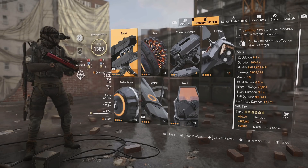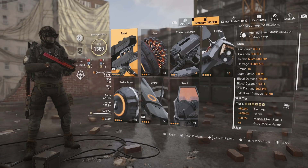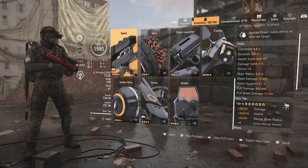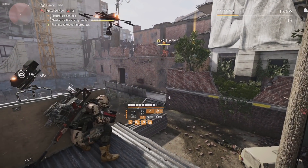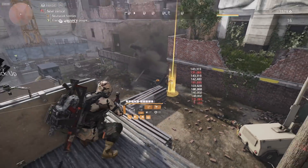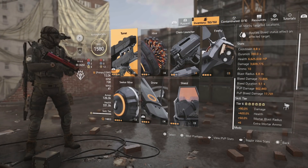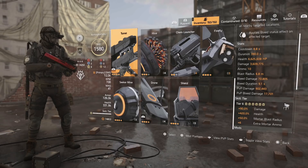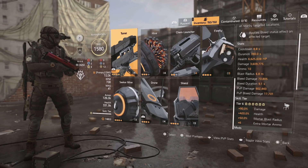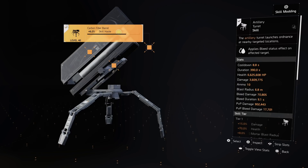For the skills, we have the mortar turret showing 3.8 million base damage — and that's without Kinetic Momentum, without Perfect Shock and Awe, and without the Capacitor buff. So with no buffs already showing around 3.6 million, and we're hitting for 7 million — this particular shot was 7.5 million. The amount of damage this build puts out is incredible. Check out that cooldown time: only 8.8 seconds, and we have it right back. We can always keep this up and running.